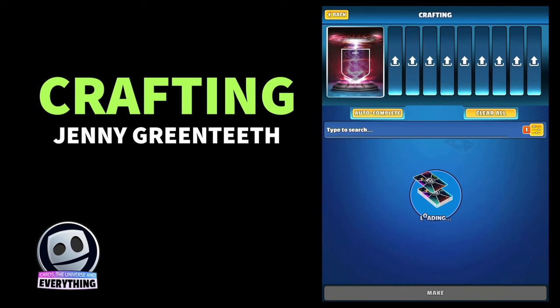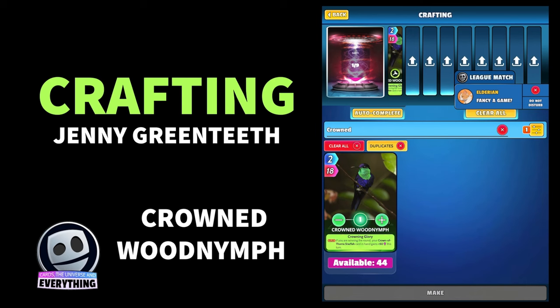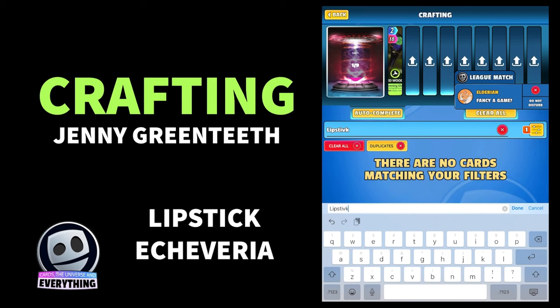Let's go through the recipe. The first card you want is the Crowned Wood Nymph — that beautiful little bird, got 44 of those. Next card up is Lipstick Echeveria — nice card, 47 of those, plenty of them.